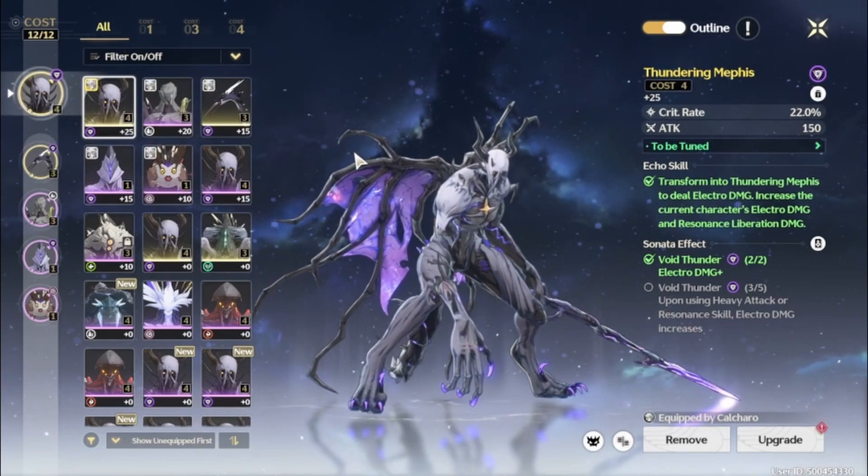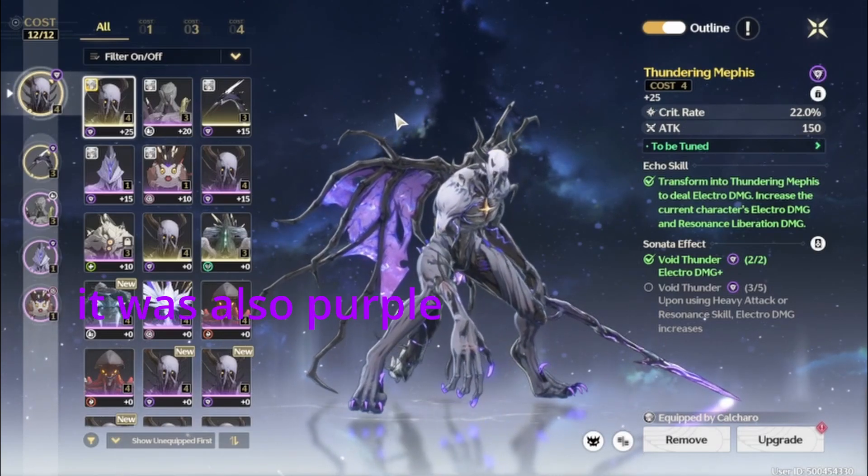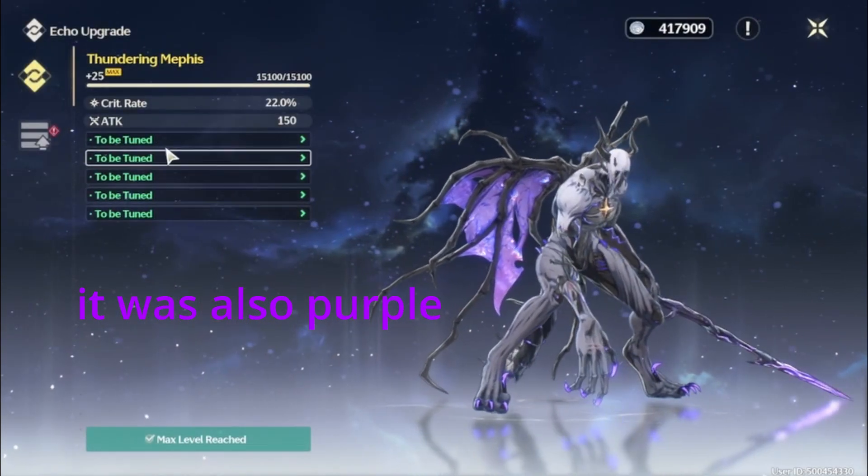It had base attack damage, I think it had skill resonance damage, and then it had HP on it. So it wasn't that crazy — I wasn't mad about losing it.